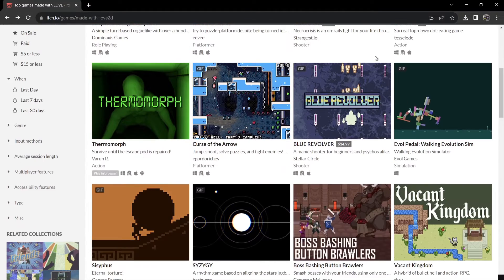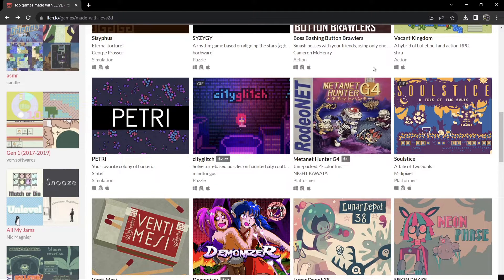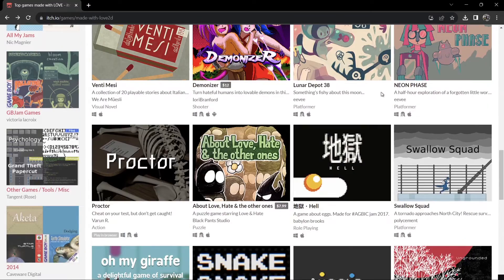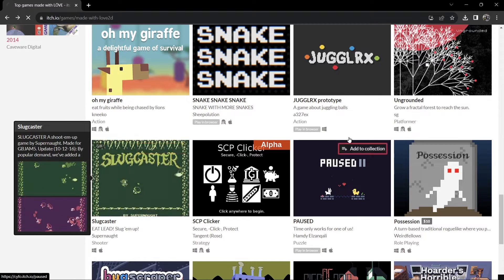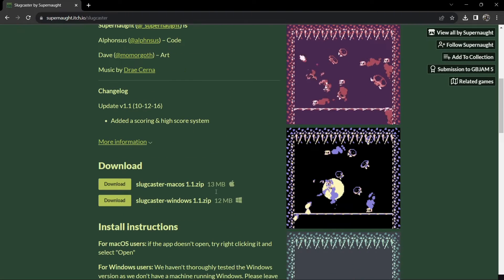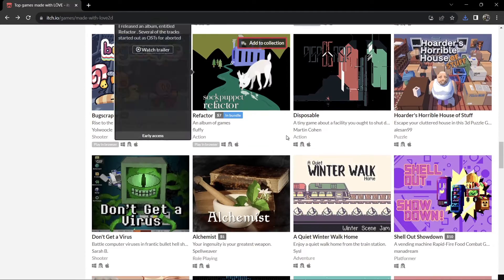Let's download a game to begin with. I've actually played a couple of these games today before doing this setup guide, and if you like platformers — classic old school style platformers — then this is a really good engine to be using. Just take a look through this website. For example, I'm going to download this game here, which is Slugcaster. We can download it here and we're going to want the Windows version. I'm going to download a couple more so you can have a look at the gameplay.